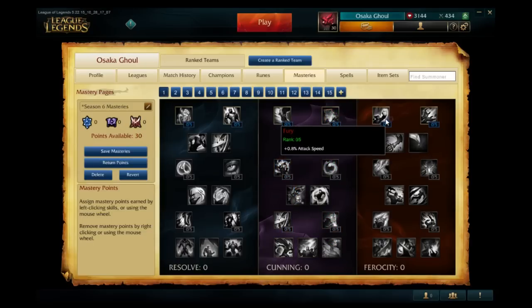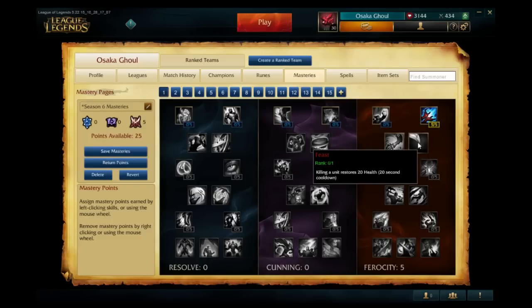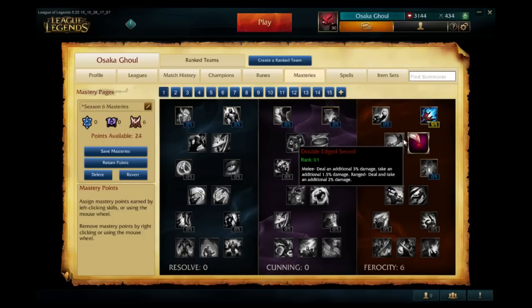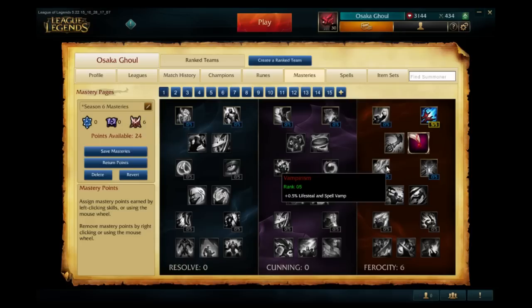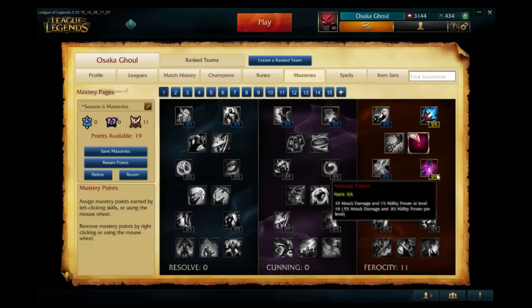In the Ferocity tree: Fury gives attack speed. Sorcery gives two percent bonus ability and spell damage — this applies to abilities that deal physical damage, so it's a caster type benefit. Feast gives you 20 health when you last-hit, good for jungling and laning. Double-Edged Sword increases damage dealt and taken — two percent for ranged. Vampirism increases lifesteal and spell vamp. Natural Talent increases AD and AP at level 18, which is good for hybrid champions like Akali.